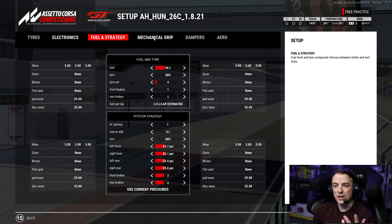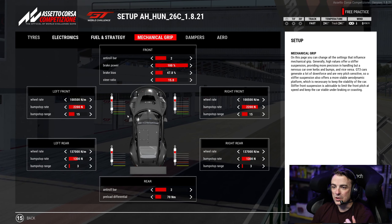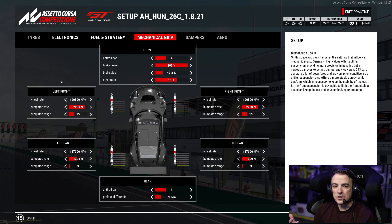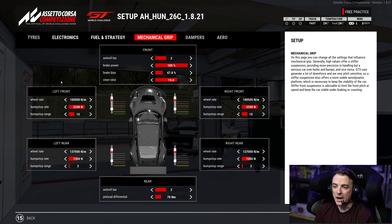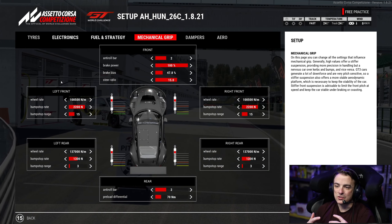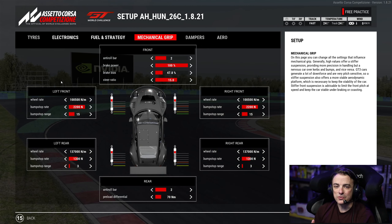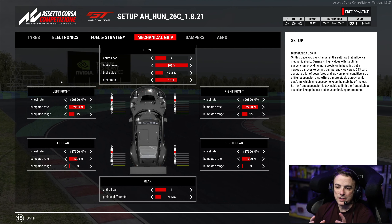Roll bars are at two. Brake bias at 47.8 - feel free to roll that back to even 46.8. The set is stable enough. I'm running fairly stiff bump stops up front with a little bit of range.